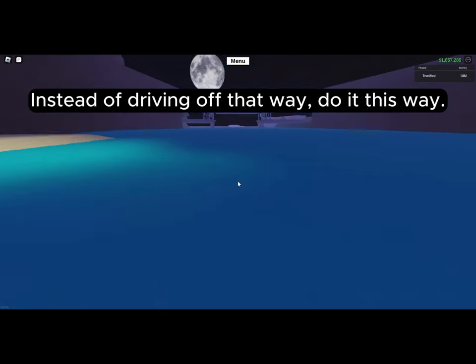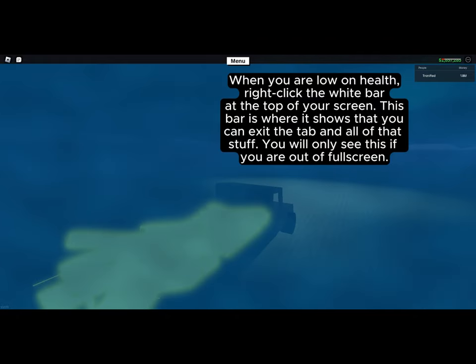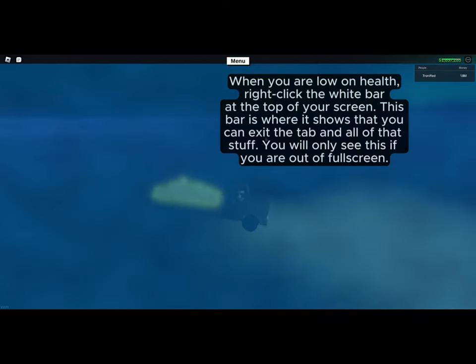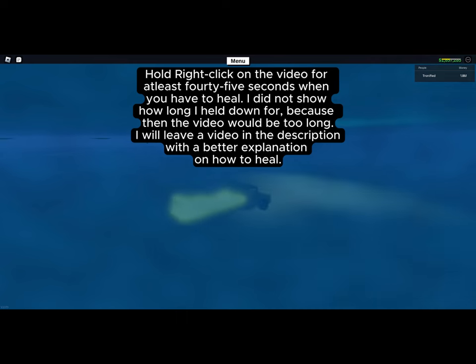Instead of driving off that way, do it this way. When you are low on health, right-click the white bar at the top of your screen — this bar is where it shows that you can exit the tab and all of that stuff. You will only see this if you are out of full screen. Hold right-click on the video for at least 45 seconds when you have to heal. I did not show how long I held down for because then the video would be too long. I will leave a video in the description with a better explanation on how to heal.